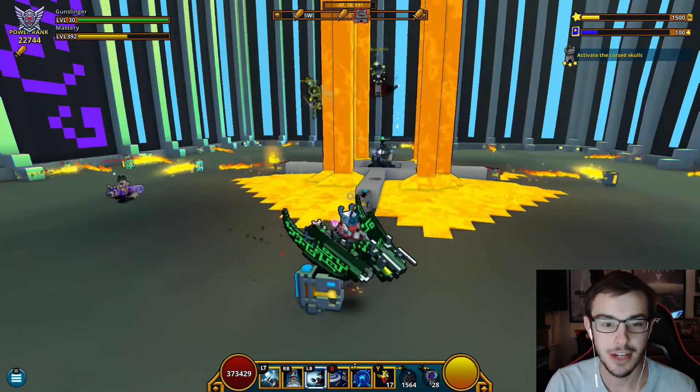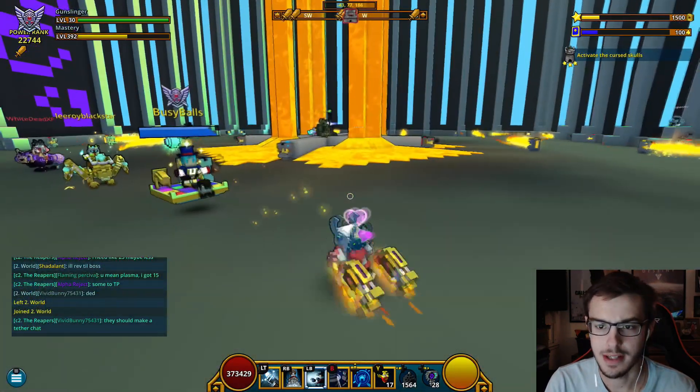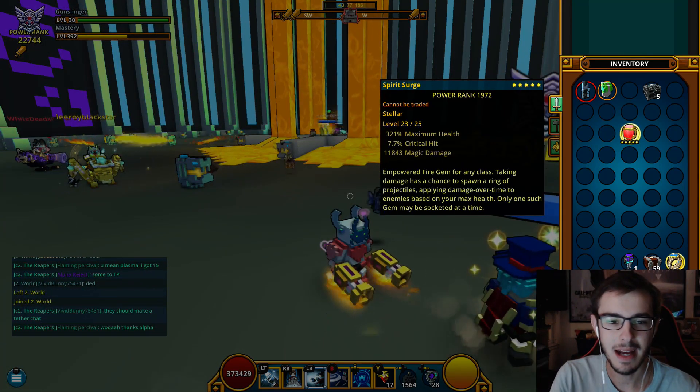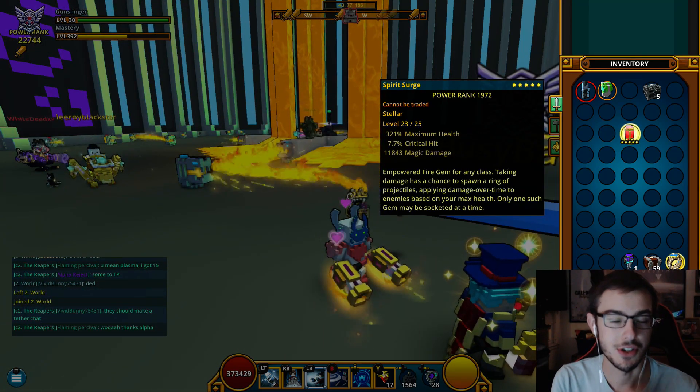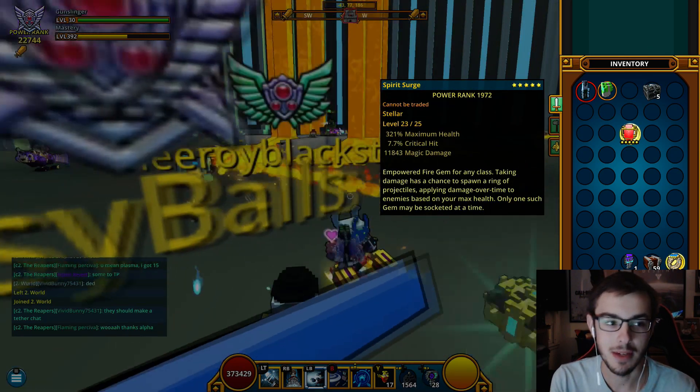If you guys did not see that video, I'll basically give it a quick rundown after I figure out how to use my inventory. I got this gem — as you can see here it has max health on it — so what we're gonna do is reroll the max health percent to critical damage hopefully today.